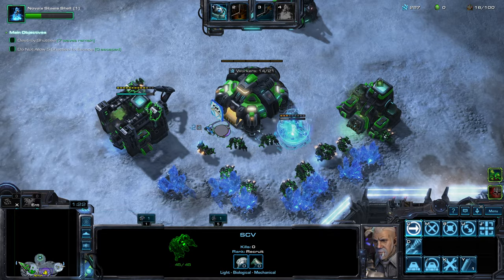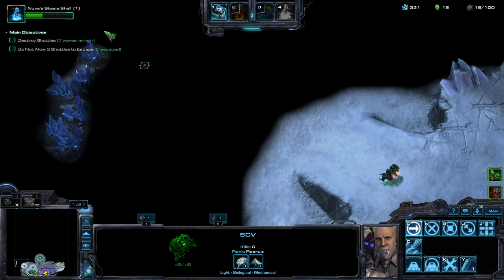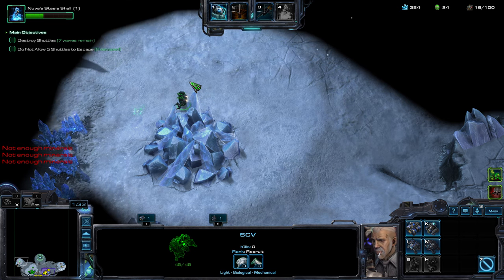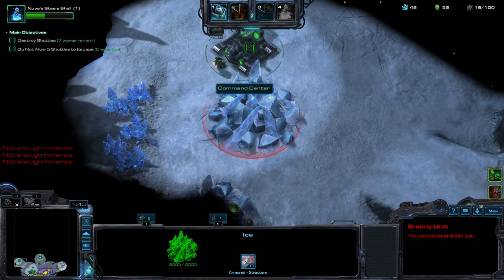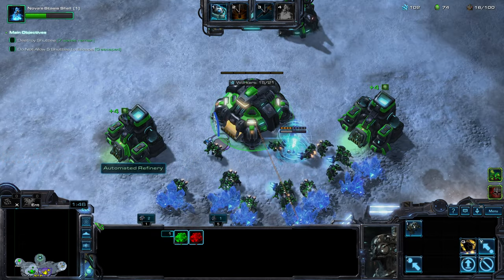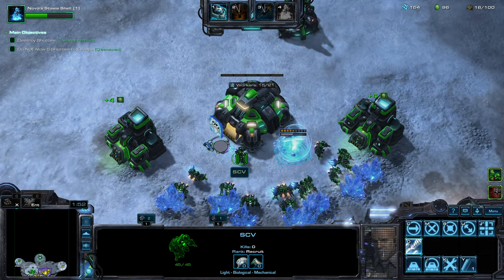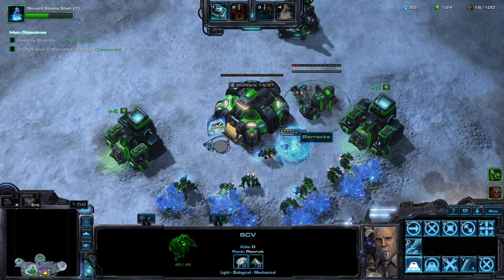Let's send an SCV to the expansion so we can take it. I think I'll do a mini wall-off. Enemy Zergs will probably have Zerg Wings, and what I need versus Zerg Wings is a wall so that the enemy don't get into my middle line. It's a mini wall, not a full wall because it's kind of too wide open. Just a portion of the wall — enough to block off the approach.